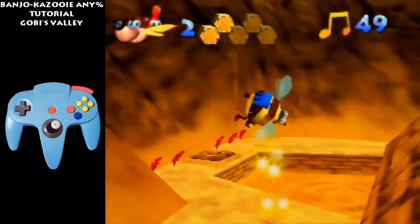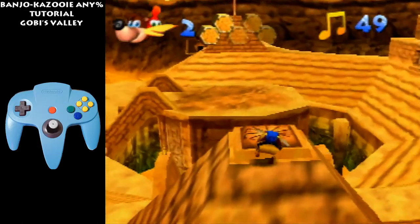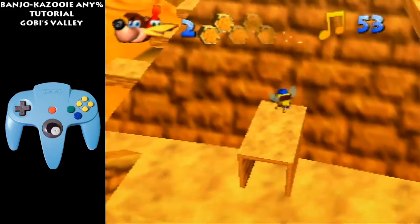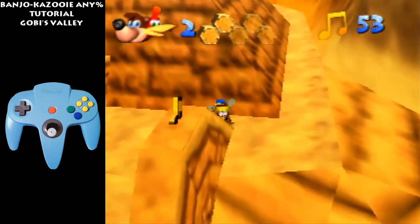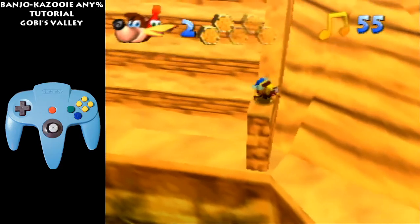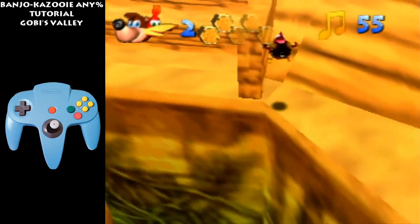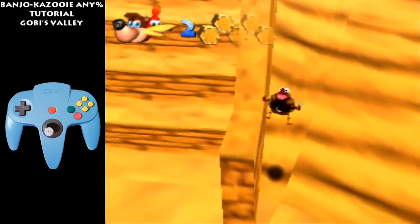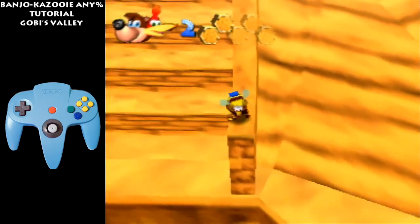Let go of B here just so you don't fly over this pyramid. Tap C a few times to get the camera roughly like this. Get these notes. Here you're gonna fall off — fall off down there. Right when you go below this platform, that's when you press A. I also like to press C-left a few times.